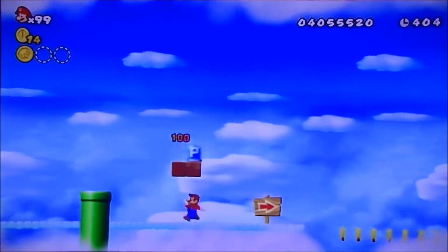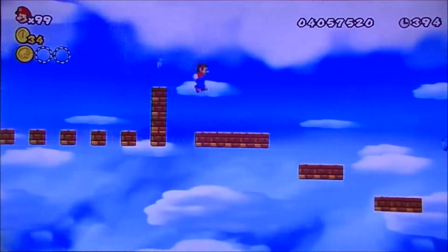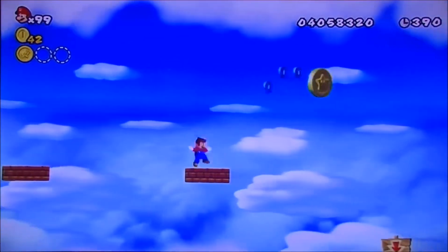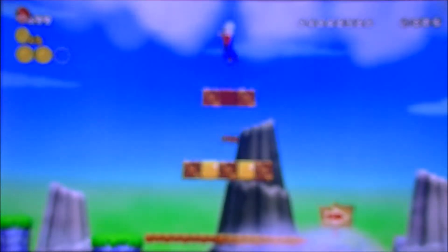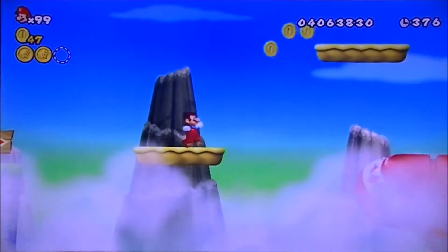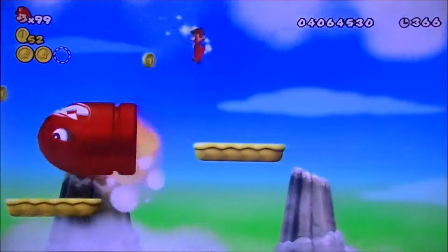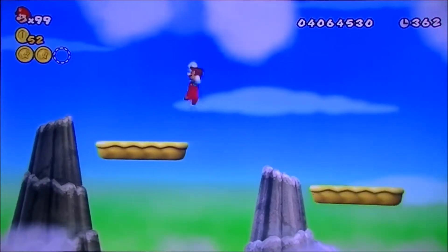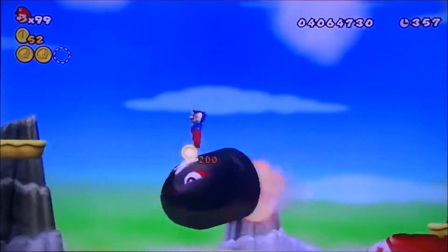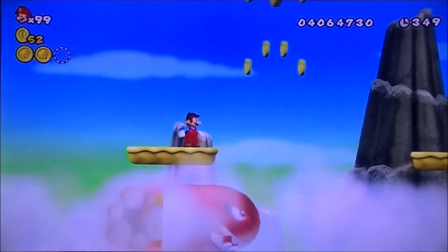There's a secret room up here. We gotta run on these bricks, and that's the second star coin. In here — an ice block. And here we have homing bonsai bills. These guys don't really home in on you the way the homing bullet bills do — they just go up, and when they see you, they fly at you.